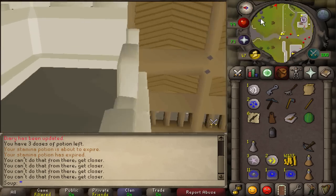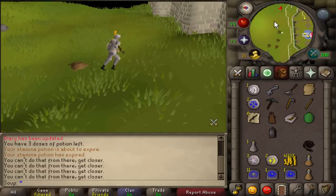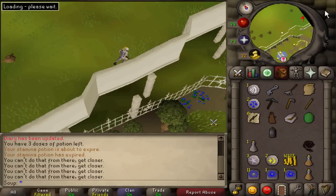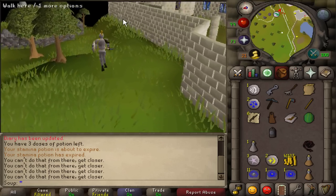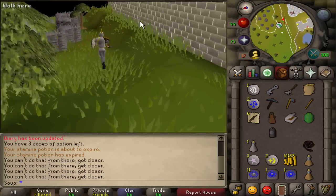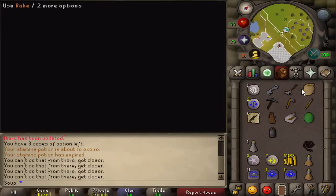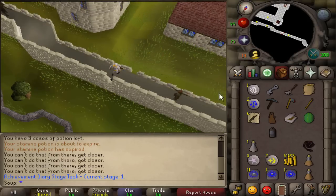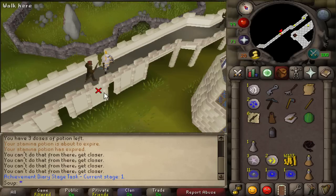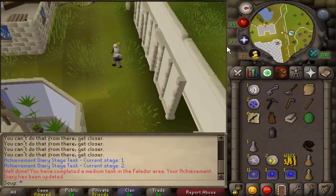We're going to grapple the wall. Have the mithril grapple equipped along with your crossbow. The shortcut is all along the northern wall — you'll see it right there. Right-click and select grapple, make sure your items are equipped. After a brief cutscene, you'll be on top of the wall. Then right-click and jump off the wall to complete that medium task.